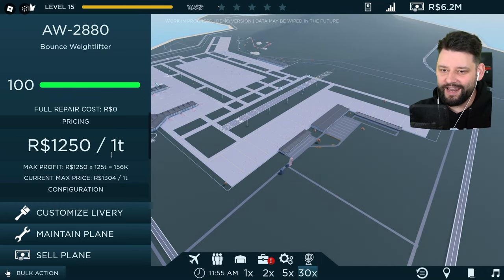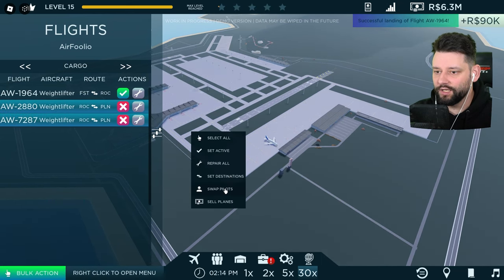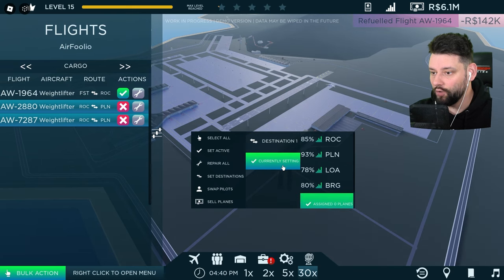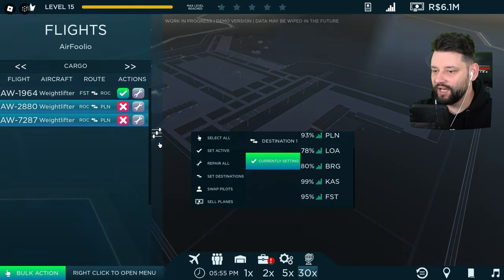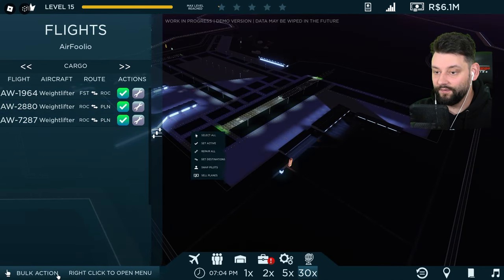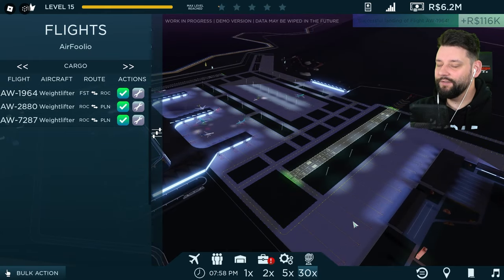Then we're going to set the planes up for flight. I can change how much we charge — the max you can set is 1304. The higher you set it, the less likely you are to fill the plane, so we might as well keep it the same. Selecting both planes with bulk action, swapping the pilots, setting the destinations — Destination one: KAS, two: PLN. Different destinations! Setting them all active to fly out.